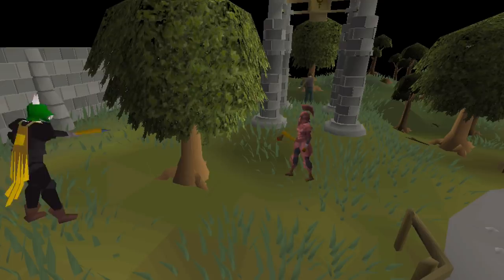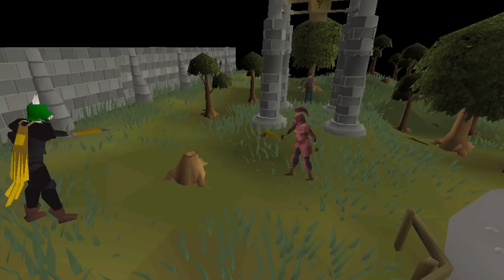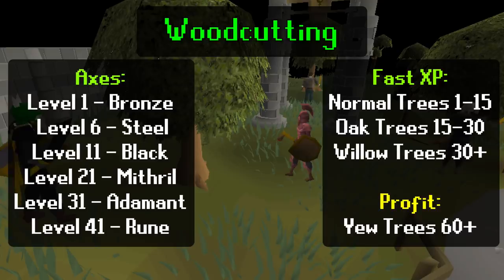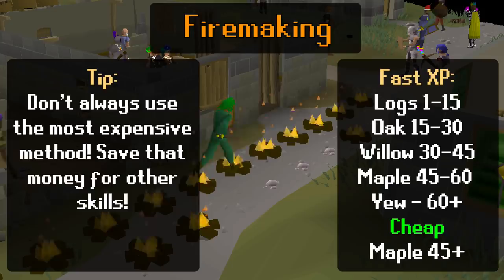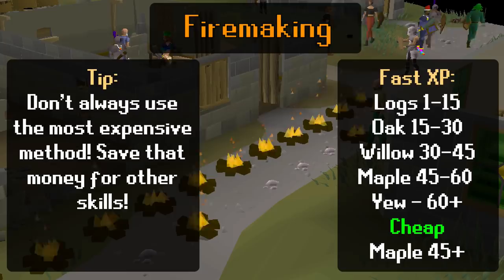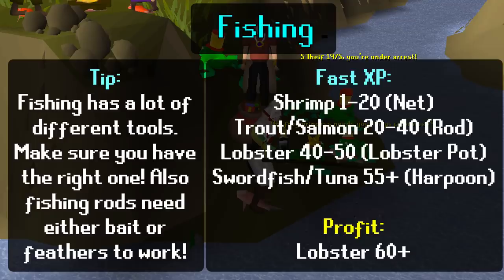Now I'll discuss all the non-combat skills. You gain Woodcutting experience by chopping down trees — it's not a very complex skill, though fairly slow to level up, but you can get decent profit once you unlock Yew trees. As your Woodcutting level increases you can also upgrade your axe. Firemaking is the next step — you can burn logs you either buy or get from woodcutting to gain Firemaking XP. All you need to make a fire is a tinderbox and some logs — use the tinderbox on the logs and now you have a fire.